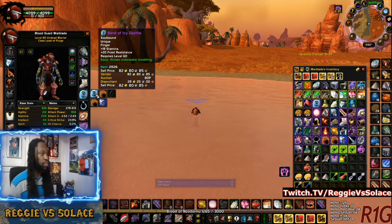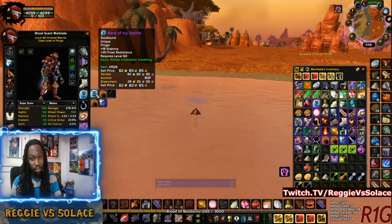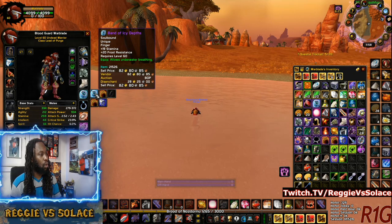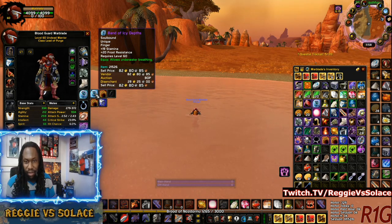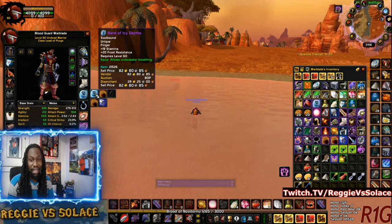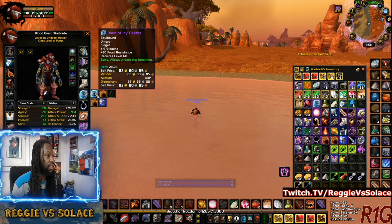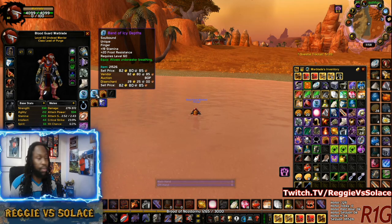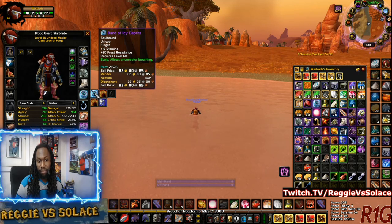So just those two alone, you want to keep this band in your inventory, ready to go for PvP if you're fighting a frost mage or for the Sapphiron fight. But then you got the third thing, which is amazing — that's what makes this ring stand out, by the way — the green text. It says equip: once you equip this ring, it allows underwater breathing forever.